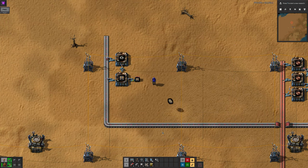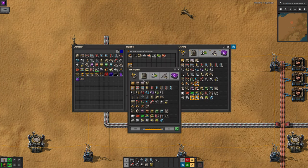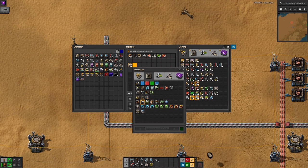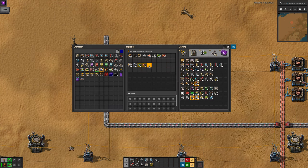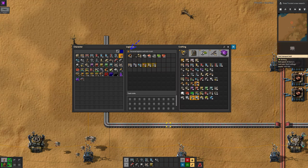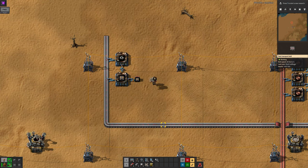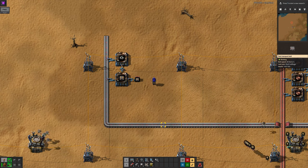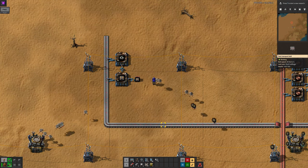For example, if you're tinkering with the layout of your assemblers, you might want the robots to keep you supplied with the basic parts — belts, assemblers, inserters and so on — whilst automatically taking away any wood or stone that you pick up as you're clearing space for the buildings. Once these requests are set up, make sure you've got personal logistics and auto trash turned on at the top of the window, and then whenever you're in an orange roboport zone, the logistics bots will keep you supplied. Do note that construction bots can't bring items to the player or between chests — they only build and deconstruct things.